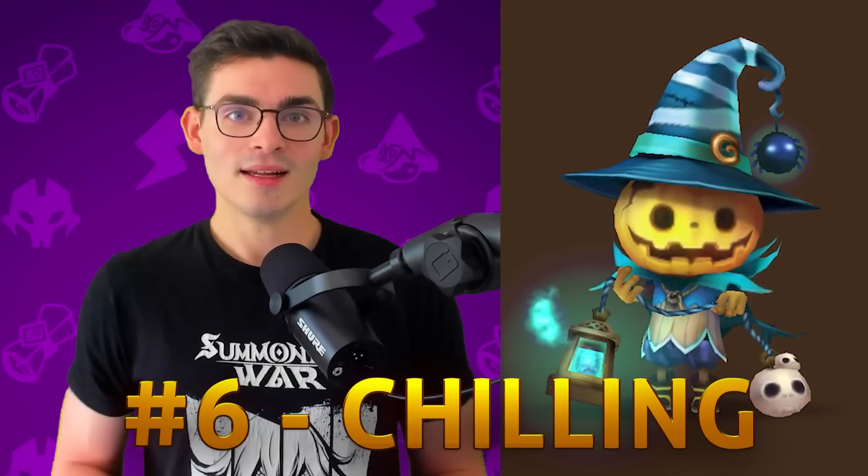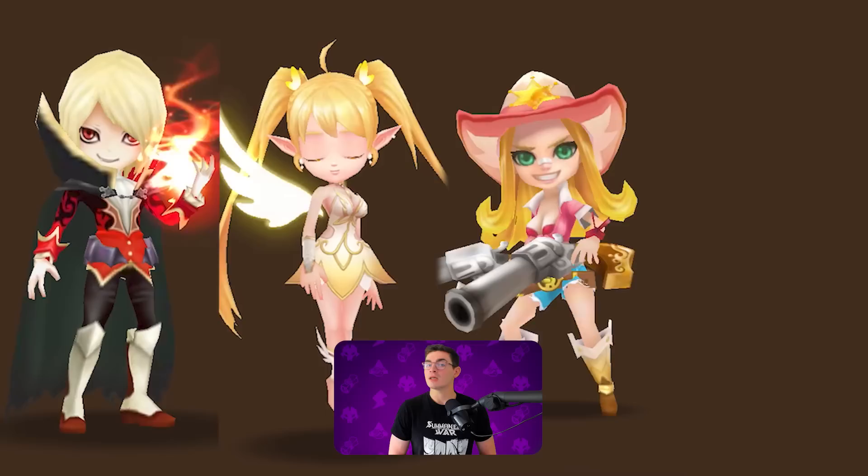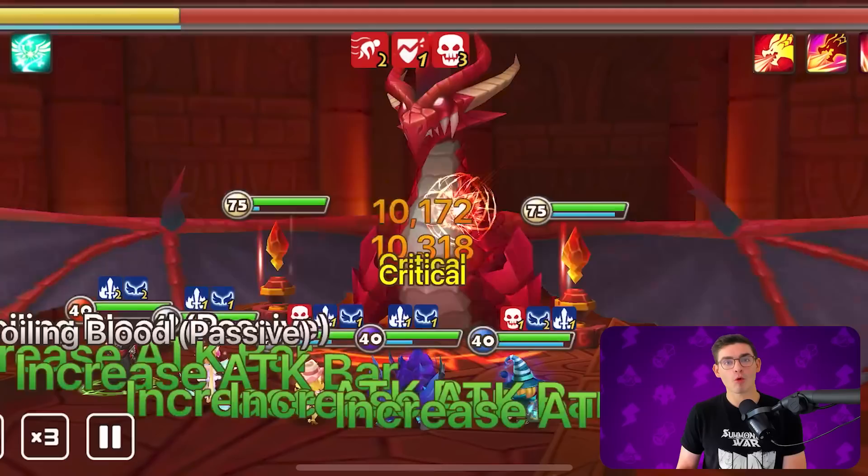Next up on the list is Chilling, the Water Jackal. Especially early on, I see a lot of players misconstrue the gimmick of Dragons B12. The shell of the team is Verd, Fran, Lauren, and a damage dealer — but that fifth unit is often an immunity unit for new players. However, the gimmick of Dragons is not outlasting what the Dragon is doing to you; it is removing beneficial effects, keeping that immunity off the Dragon. Chilling works great in that fifth slot because he's essentially forced to try to remove beneficial effects. Pairing him with something like a Ra'ok or a Crow with a team-up effect gives you even more chances to strip, because Lauren loves using skill 2 when she's not supposed to.